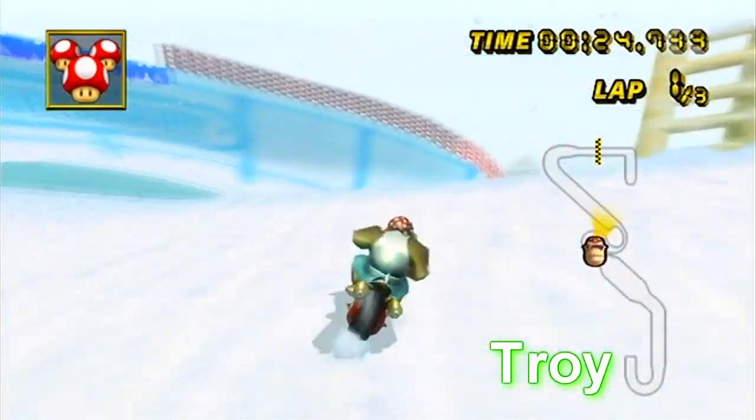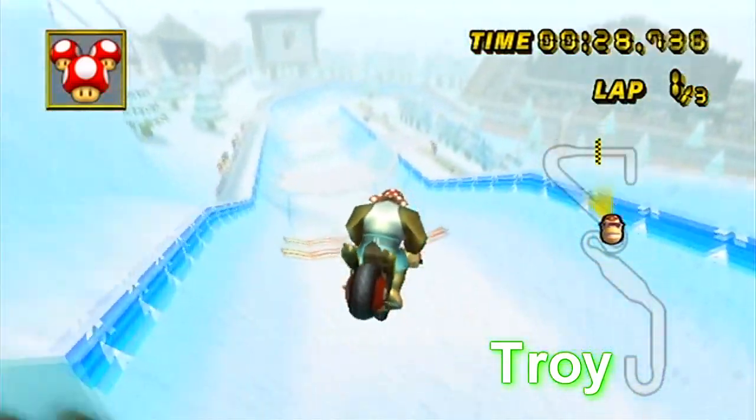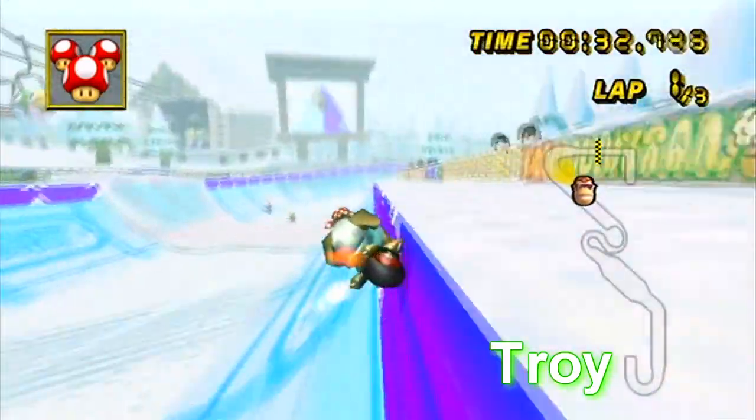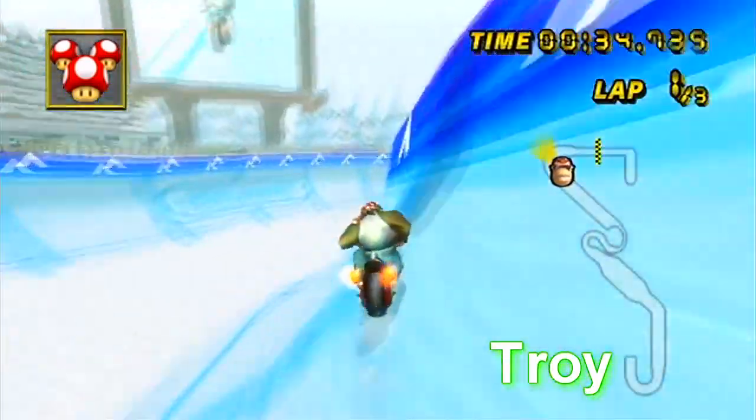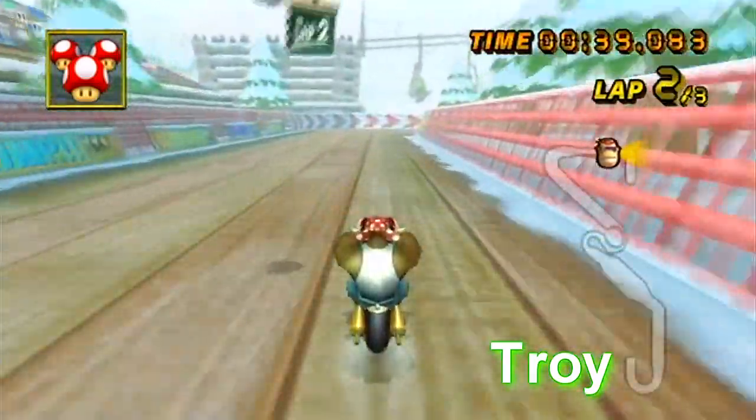Alright guys, so this is the double shortcut. This is what the video's gonna be based on mainly. Pretty much what you do is you're cutting off both the little S-bend type of thing. If you look at the mini-map, it's kind of like an S-shaped area. You could cut off both those big turns.